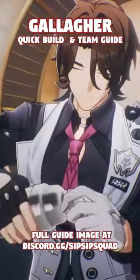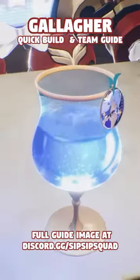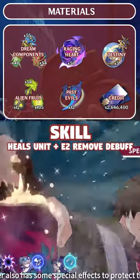Gallagher is here to break your back and increase your team's break damage. Here is how to build this brand new healer in under one minute. First, you want to grab all of these materials.